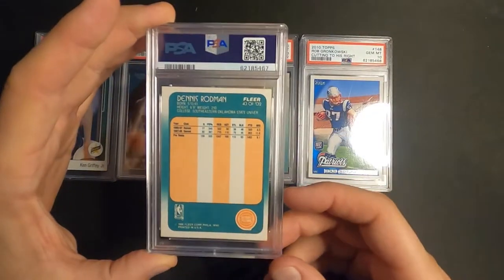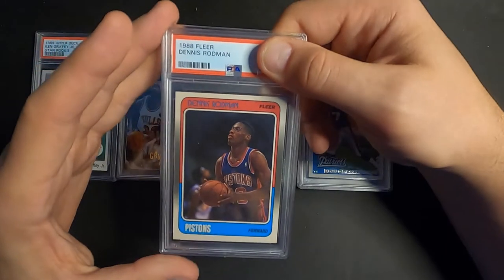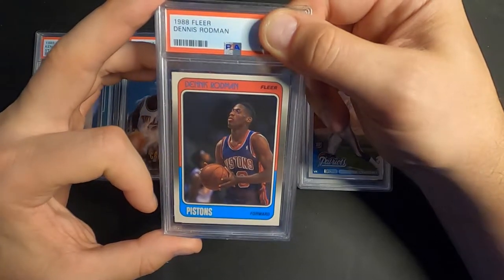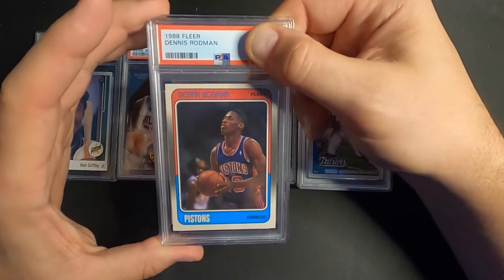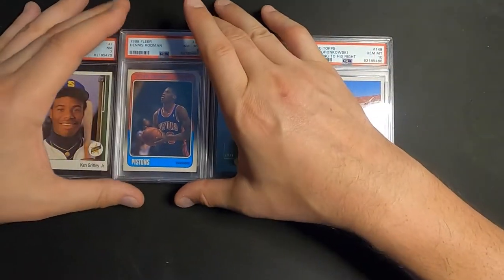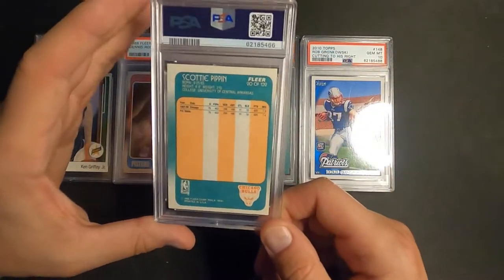Next up is Dennis Rodman, 1988 Fleer rookie card. I thought this one was probably gonna get around an 8.5 — it had a little stuff on the edge and wasn't centered the best. And we got an 8 on it. That was expected, but an 8 Dennis Rodman rookie card is not bad.